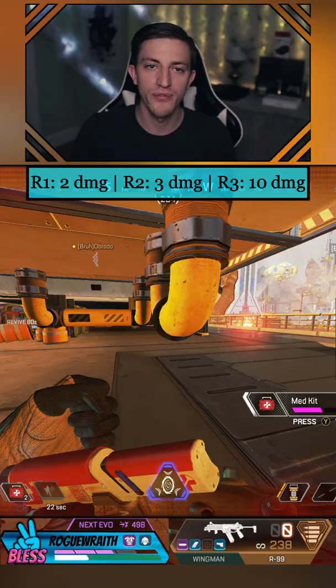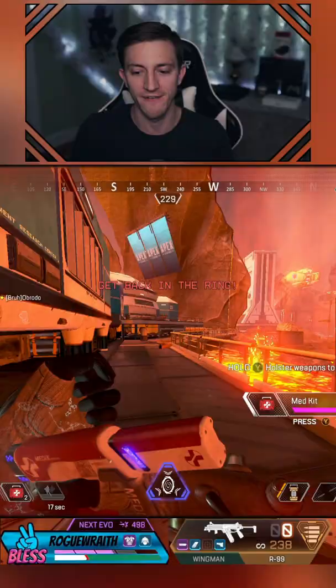But what about the damage? Round one closing does two damage per tick. Round two closing does three. Round three does 10 damage per tick — that's when you have to worry. After that, it's 20, 20, and then 25. That's when it's going to kill you.